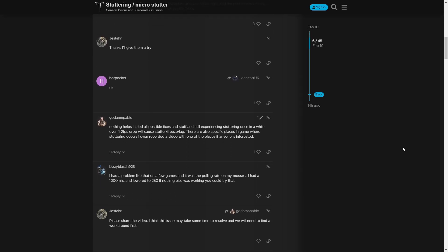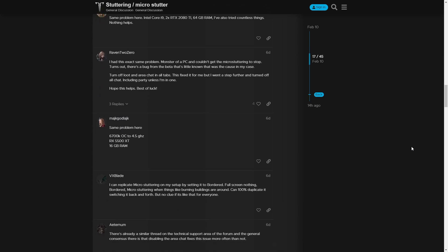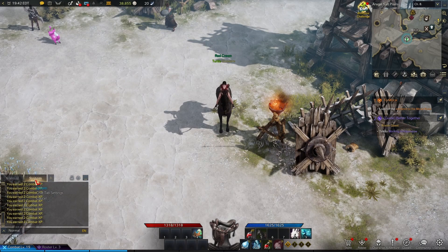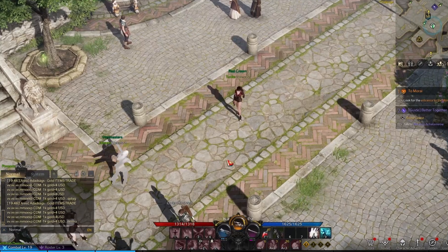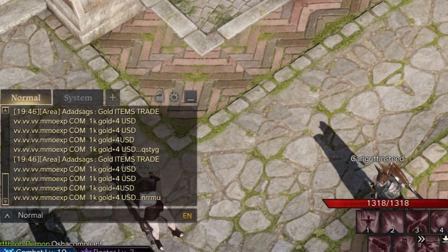After trying out all the suggestions I found on the forums, I was still having the problem. But one of the suggestions I saw to fix this problem I found very interesting. It suggested to turn off tab notifications for every single chat window. And I started to think to myself, well, maybe if the tab notifications can cause problems for some people, then maybe the normal chat and area chat can cause issues for you as well.